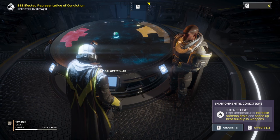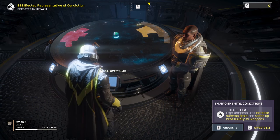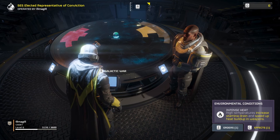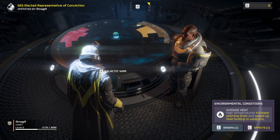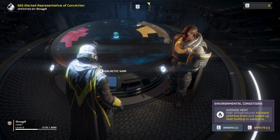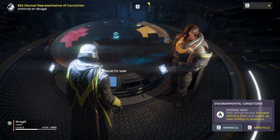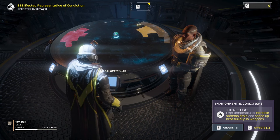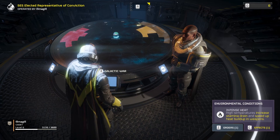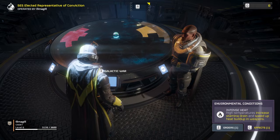The other thing next to orders is Effects. Mine says Intense Heat, which increases stamina drain and speeds up heat buildup in weapons. Paying attention to this helps you plan your gear. Since there's increased stamina drain, I might want armor with more stamina and speed. And since heat buildup is sped up, I might want to pick weapons with magazines and ammo rather than ones that reload by overheating.